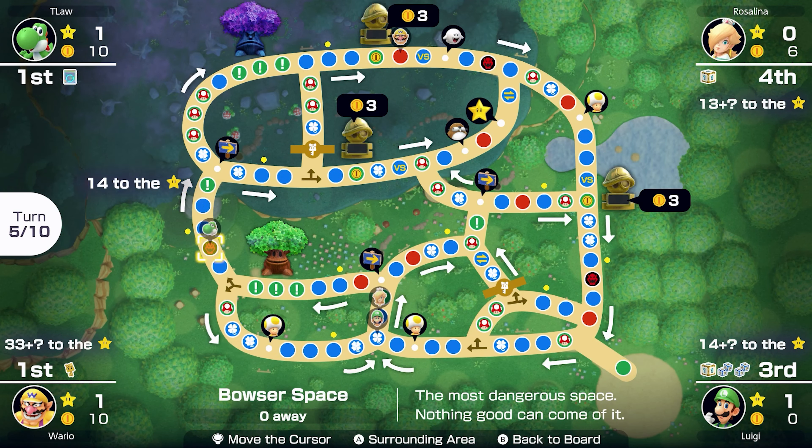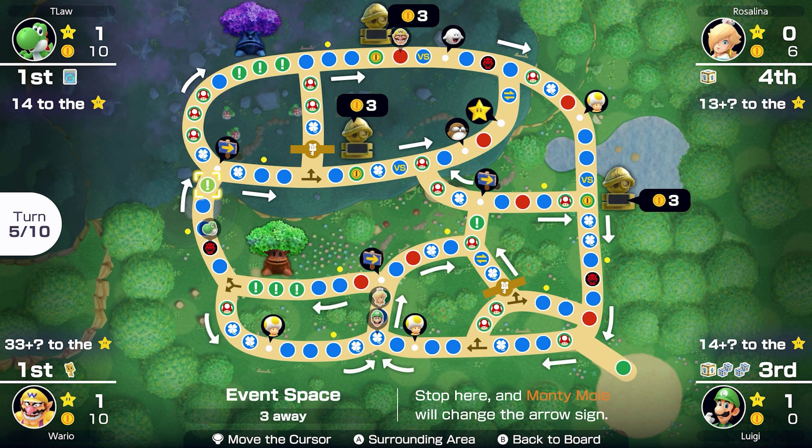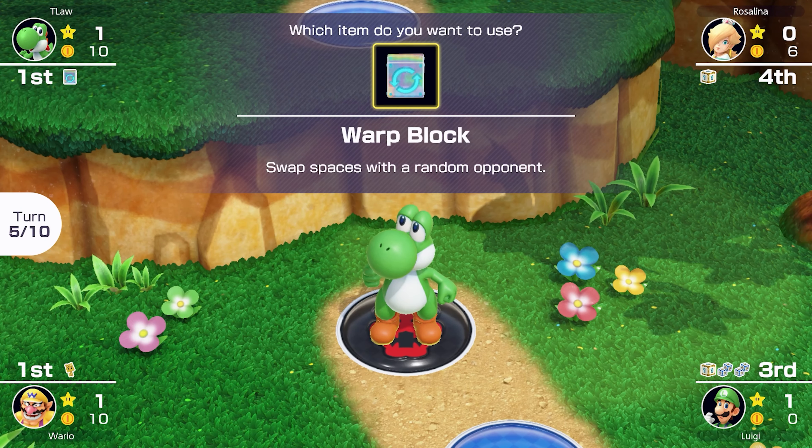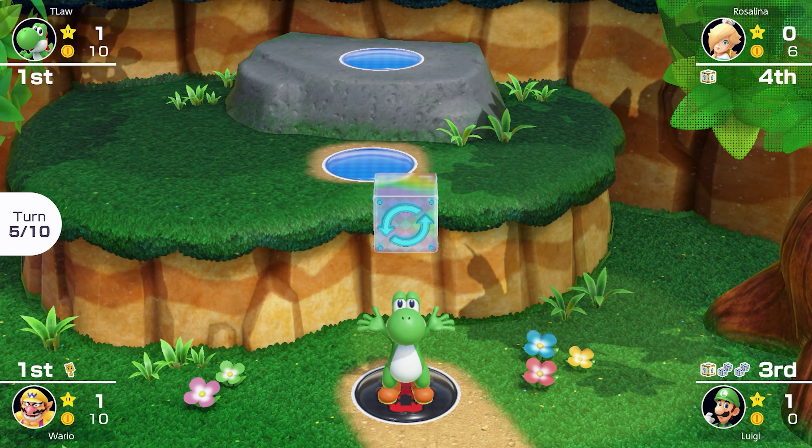Let me explain the situation: we are three or four spaces away from the sign which is facing right — bad. If we warp, we have a chance of swapping with Rosalina or Luigi who are right next to another right-facing sign, which would be very hard to avoid. We basically have a 1-in-3 chance of warping with Wario, rolling low enough not to make it to the sign. So we're gonna have to try the warp block — it's pretty much the only way the video continues.